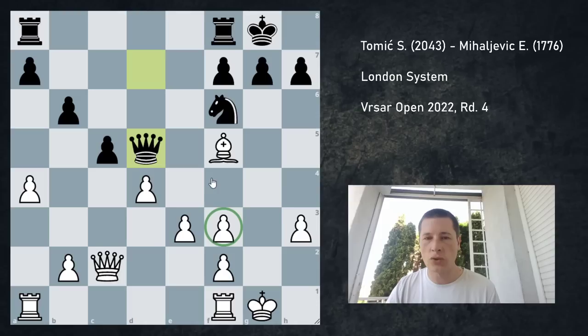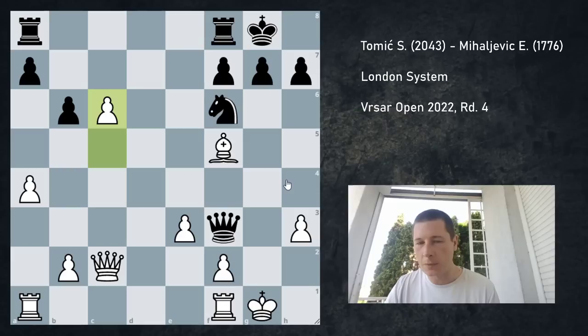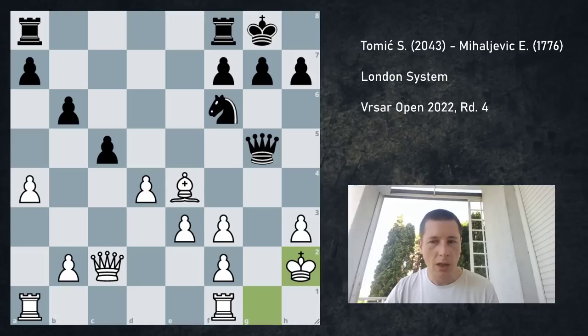There's only one move — Bg5 — otherwise I win the exchange. I should mention one more idea which the engine actually prefers: dxc5. After Qxf3, c6, and this is a dangerous passed pawn — but I don't think it's going to be going far any time soon. And in the meantime, if I lose the h3 pawn, then anything could happen. So I was aware of this, saw it, but I didn't want to go for it.